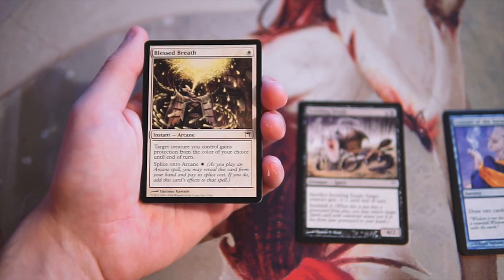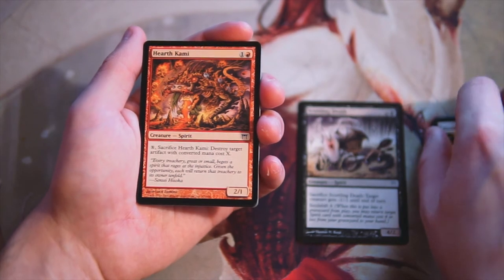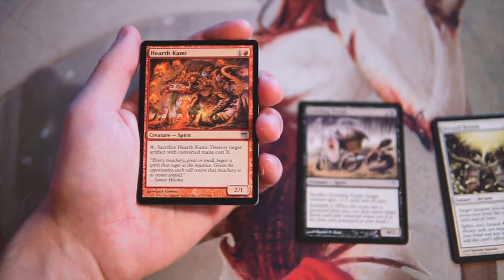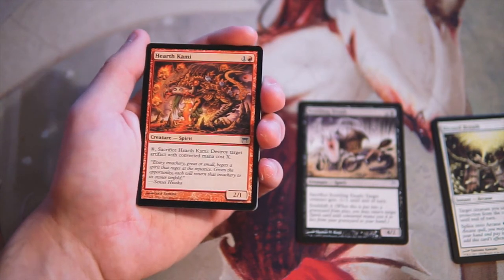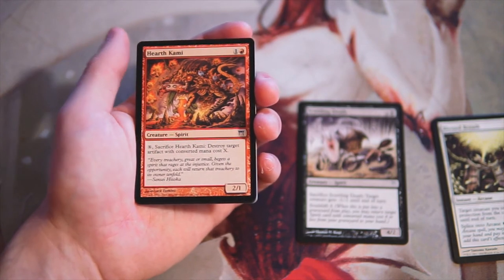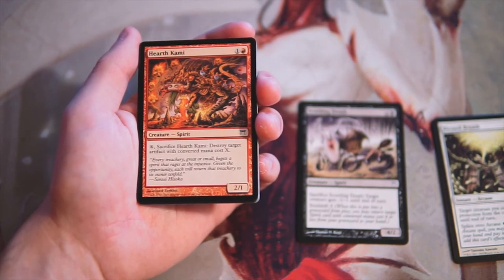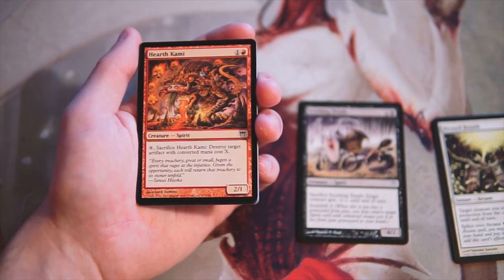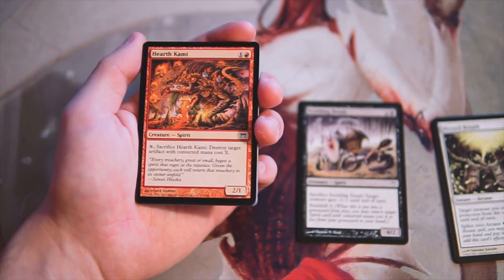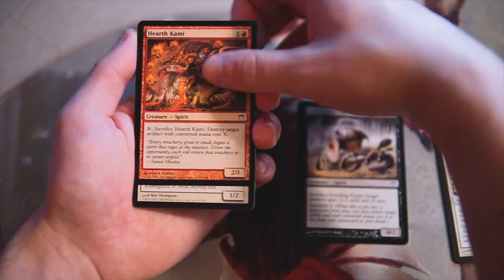Heart Kami is a 2/1 for one and a red. You can pay X and sacrifice it to destroy target artifact with mana cost X. I feel like I would play this in a red deck — it's a 2/1 for two, not terrible, and the option to destroy an artifact is relevant sometimes. Having that built into your main board is probably fine, but it's not better than Scuttling Death in my opinion.